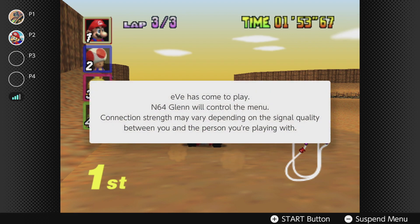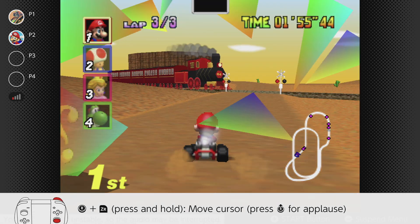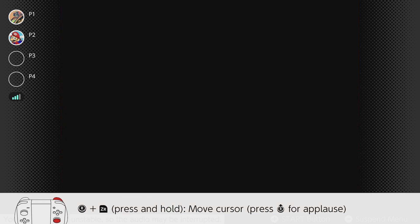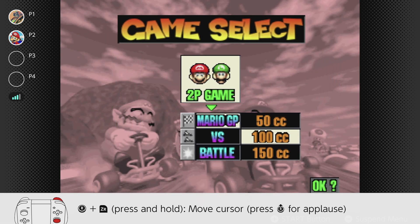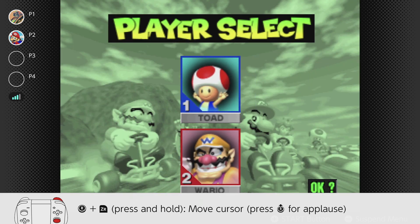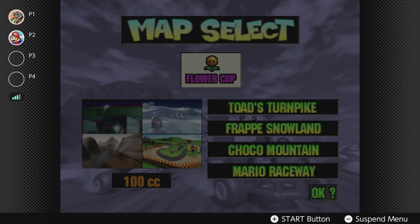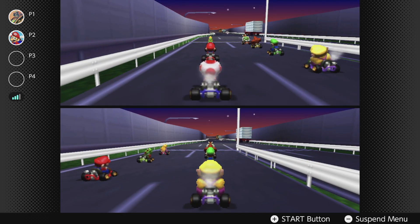There are huge amounts of lag and delay in both the control inputs and also the on-screen action. You'll be frequented by pop-ups on-screen informing you of an unstable internet connection. My home network is one of the most advanced around so I know there are literally no issues on my side. I'm aware that the Nintendo Switch Wi-Fi chips are at the lower end of the market in terms of quality, and speed tests on the console itself show that this is one component that really needs to be upgraded ASAP.